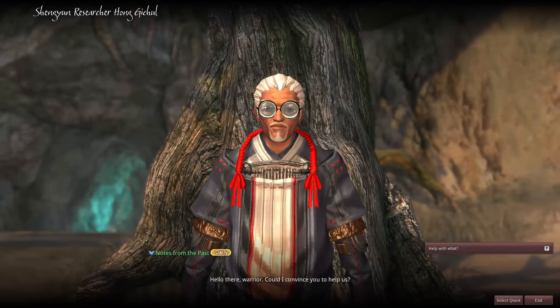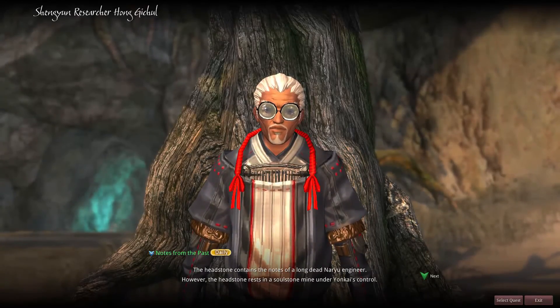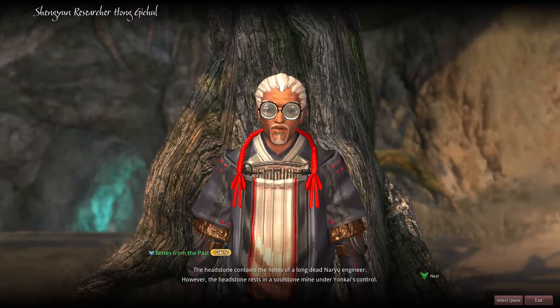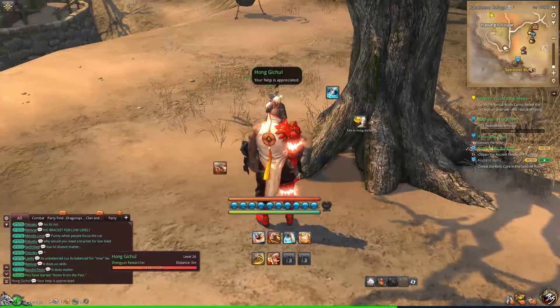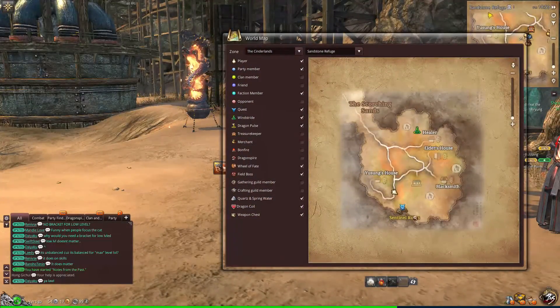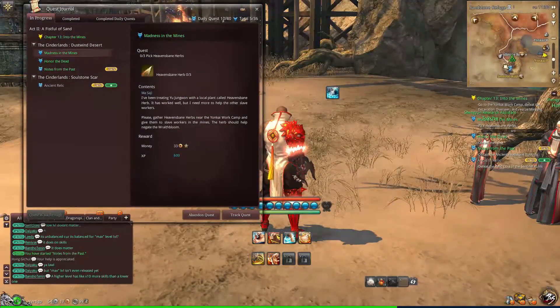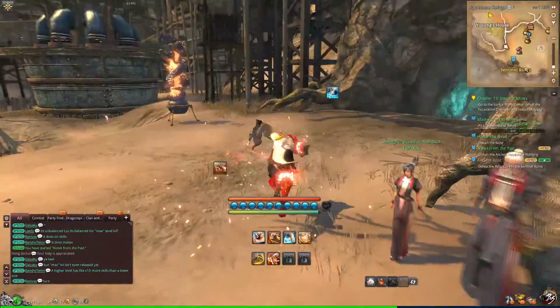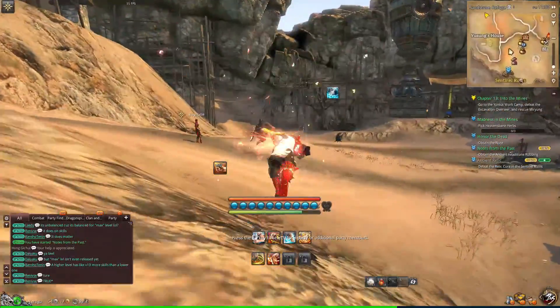Nice glasses there. 'Can I convince you to help us? I'm trying to acquire a rubbing from a headstone — it contains the notes of a long-dead Nauru engineer. However, the headstone rests in a soulstone mine under Yonkai's control. We don't dare go near the Stratus troops. Enter the Yonkai excavation and find a way to bring us a rubbing from the tablet within.' Let's check this one more time, then we'll go out and do that.